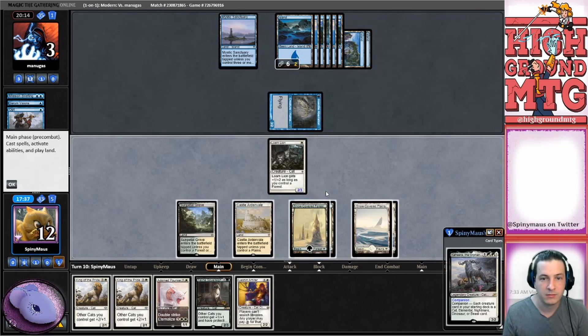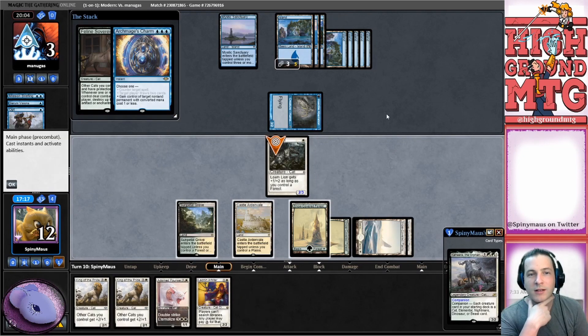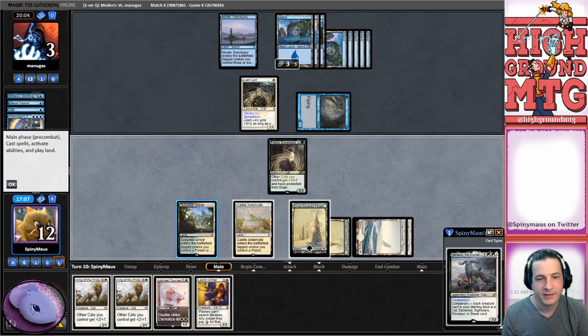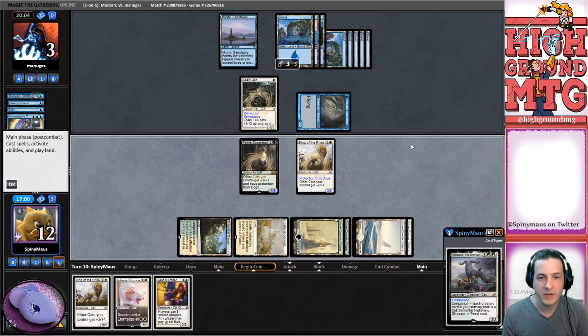We can do double lord here. They can counter something but we still have double lord. If they have Cryptic they can counter bounce Lone Lion which buys them a turn again - annoying. Sovereign - Sovereign, Archmage's Charm. Yeah I guess that also buys you a turn, you only get a 1/1. I don't know, I think our opponent can do things here.